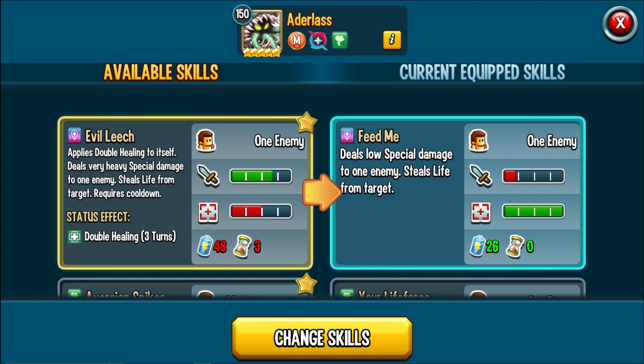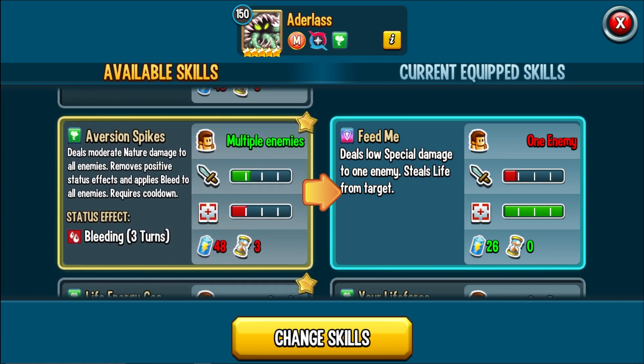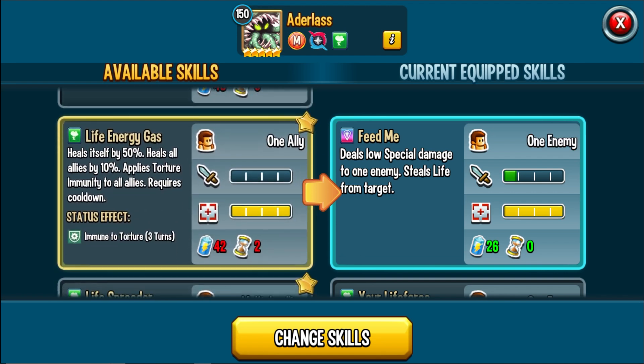This is the kind of skill I really love and enjoy. Double healing, deal heavy special damage so you don't have to worry about element disadvantages, and then you steal the life — I like this skill. Aversion Spikes deals moderate nature damage to enemies, removes positive status effects, and applies bleed. I do wish it would've removed the positive effects first, but it's okay — it's a strong AoE that applies bleed at the end.